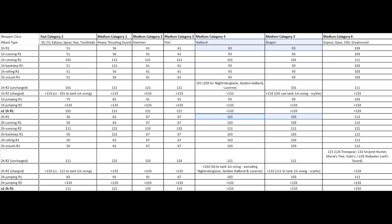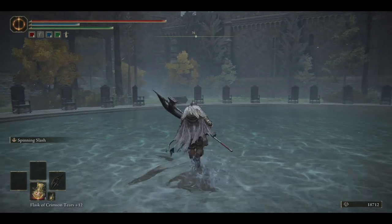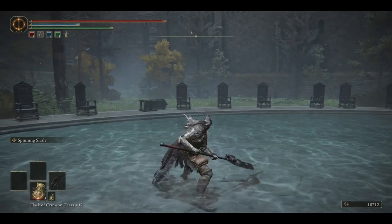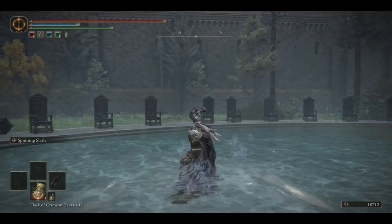Two-handing the halberds also increases your poise damage in general — like on your light attacks from 93 to 103 — which breaks through the 100 poise mark, meaning your opponent must run Bull Goat Talisman to have a chance at poising through your attack. Combined with their above average AR and their not too heavy weight, this makes halberds a weapon class that can do many things well above average.